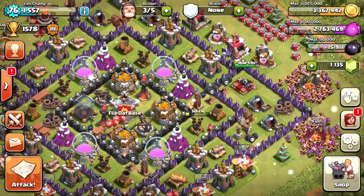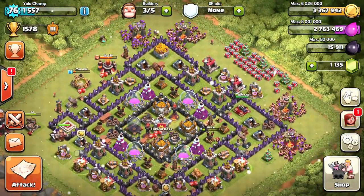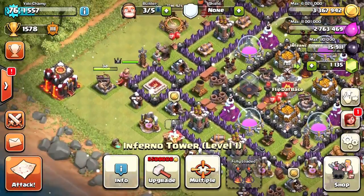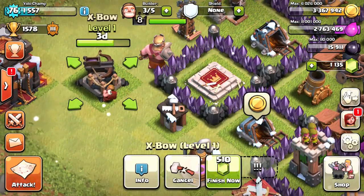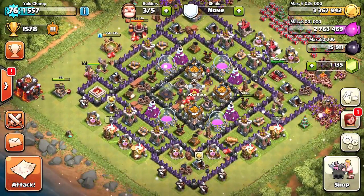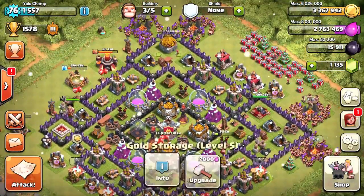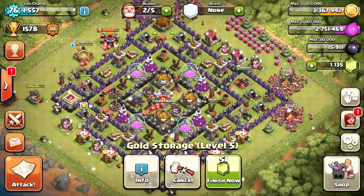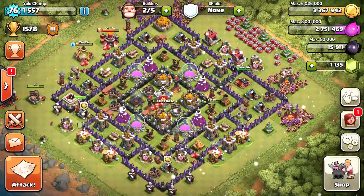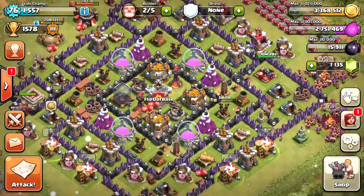As you can see my queen is level 8, and we finally got our second inferno tower. We also started upgrading our crossbow to level two, so things are moving along. I also started dumping elixir into my walls because I have a couple of scholars and I don't really use elixir anymore, so I need to dump it so people don't steal it from me.